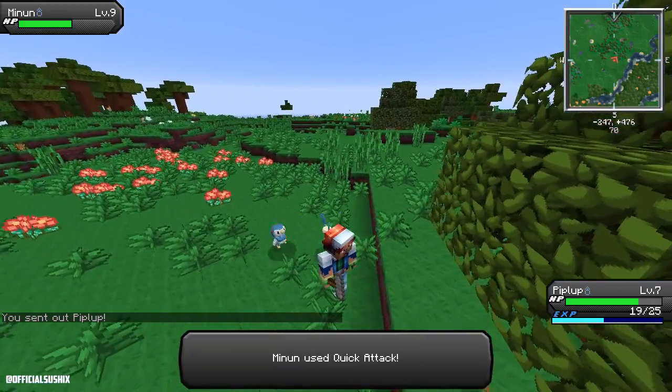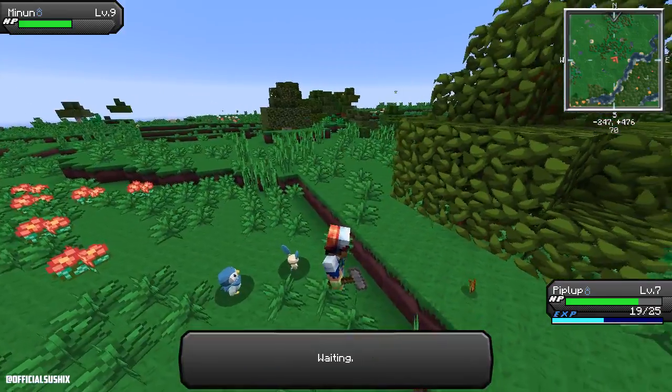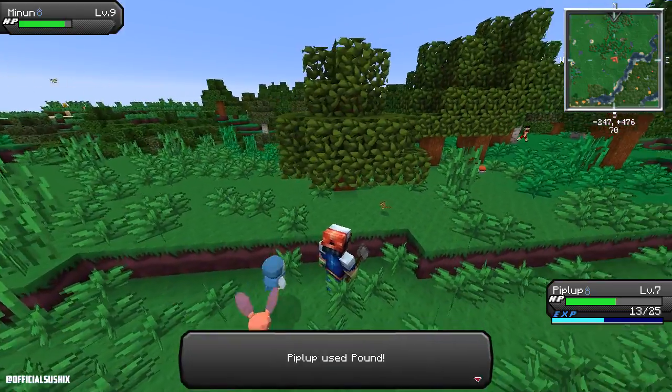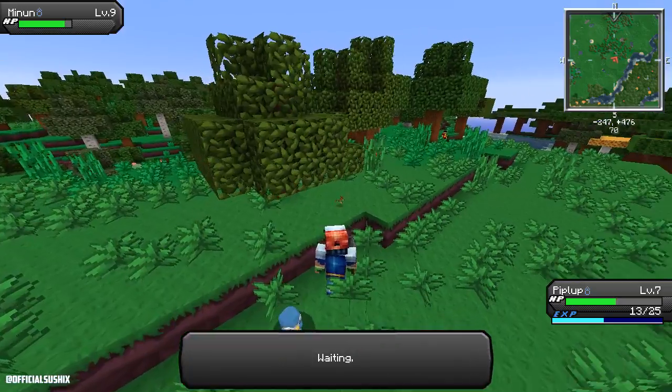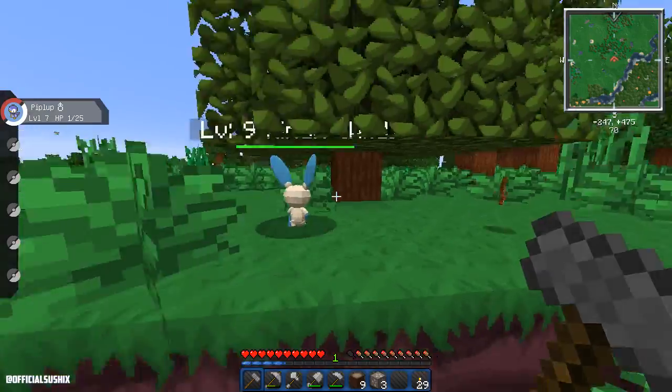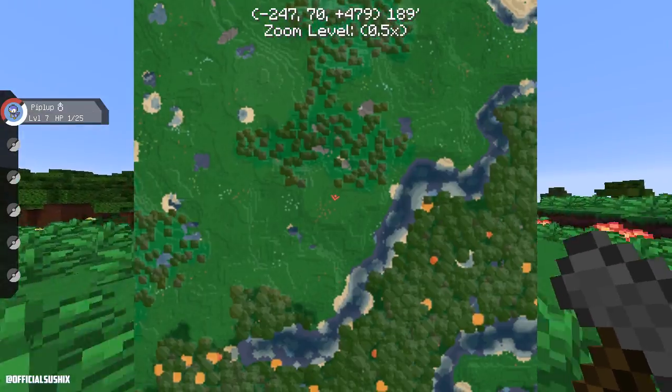My Pokemon is not doing any damage because it's paralyzed. Let's run away because I don't have a healing place and we haven't found a Pokemon Center. Oh my god, we need to find a Pokemon Center.